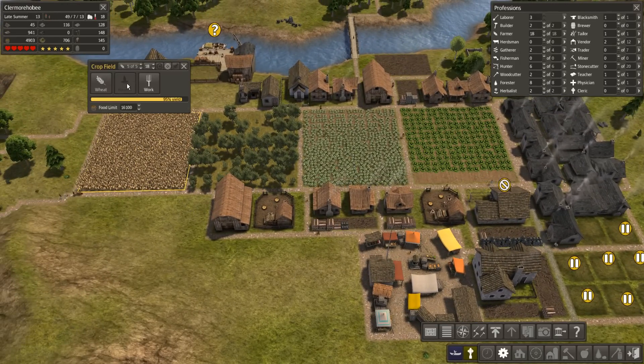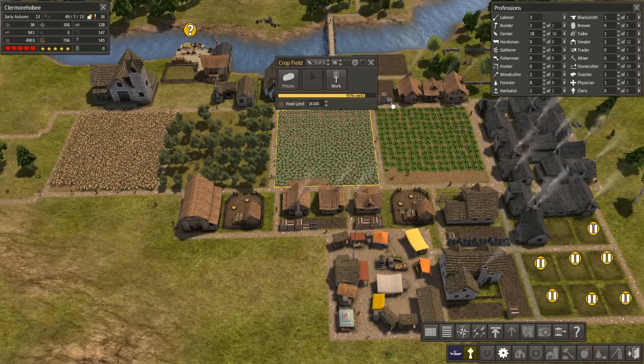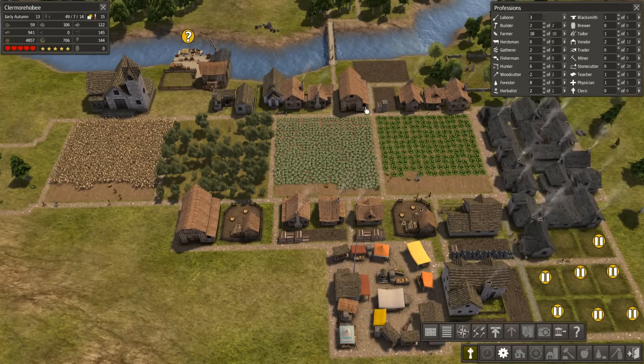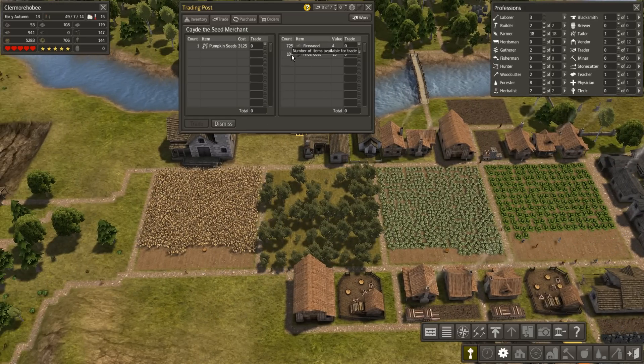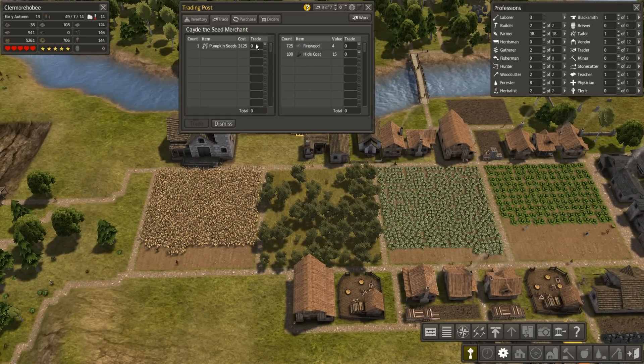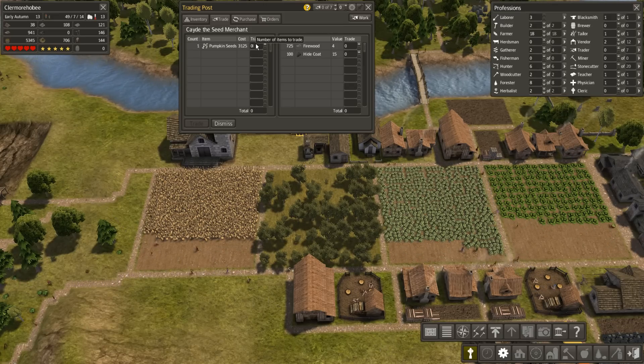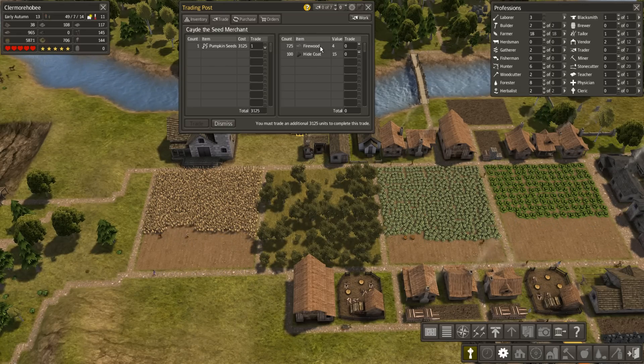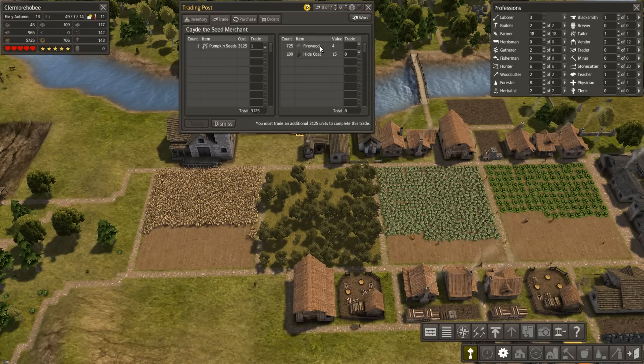I'm going to get you to harvest right away - and you're already harvesting. I'm just getting a bit nervous. Those early frosts are really getting to me - I don't like them. A trader is here. They've got pumpkin seeds - pumpkin seeds are goddamn expensive. But I'd actually rather grow them than potatoes because the potatoes seem to die at the drop of a hat.